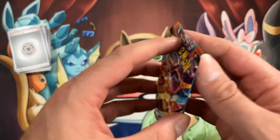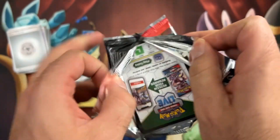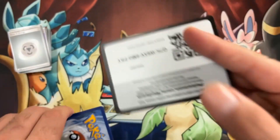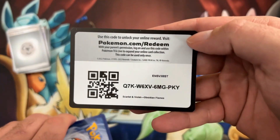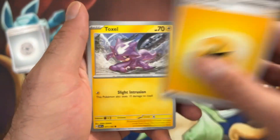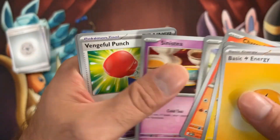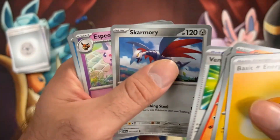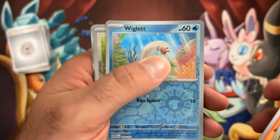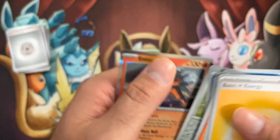And for the final pack of this ETB, let's see what we get. There's your code card. We got one to the front as always. Lightning, Toxel, Tarkadet, Ponard — we'll skip through. There's Espeon as always, there's our Wiglet in the reverse, a Pidgey, and just a regular Holo Intay.